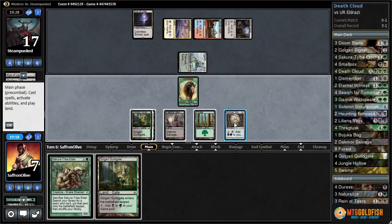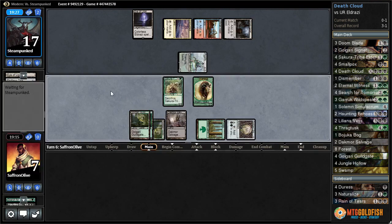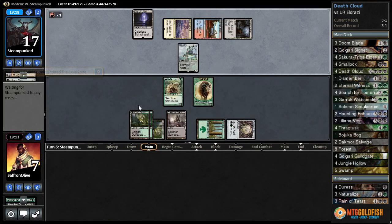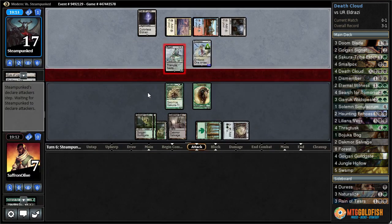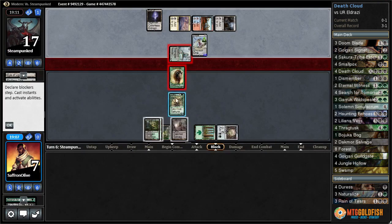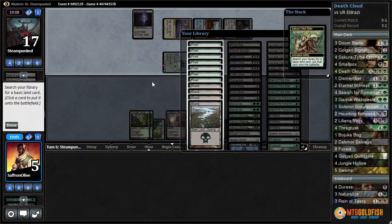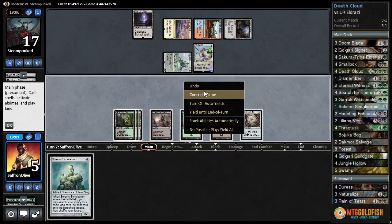Play Scute Tribe Elder, play the guild gate. We have to stay back on defense — if they have another Reality Smasher we're pretty screwed. Simian Spirit Guide into a big Endless One. We need a big draw — block with the beast, we basically need a Death Cloud. Sacrifice Scute Tribe Elder, get a swamp. Death Cloud, one time — but Solemn doesn't do it, and that's the game.